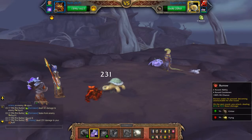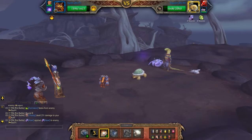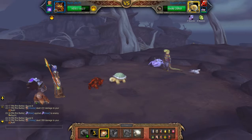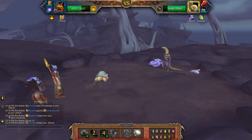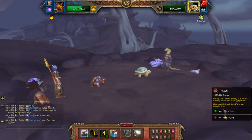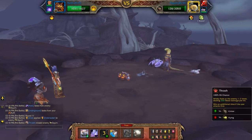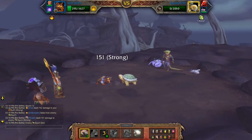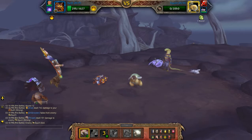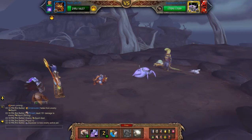Hit howl, then burrow. He's about to burrow again but that's okay — you can just wait for him to come back up before you hit thrash to finish him off. There's a low chance that he will take you out once he comes back up, but usually you manage to have a little bit of health left.